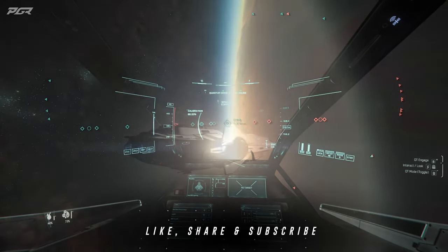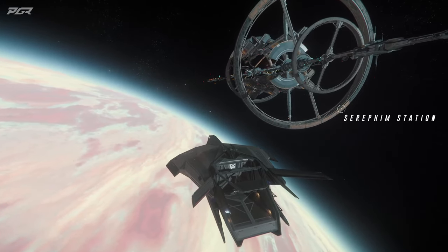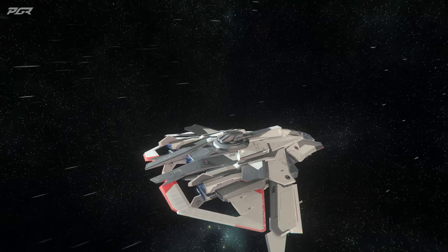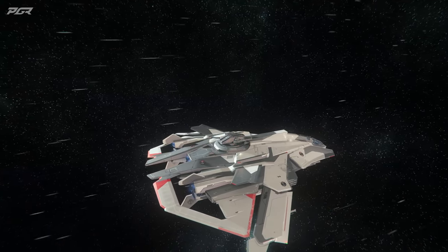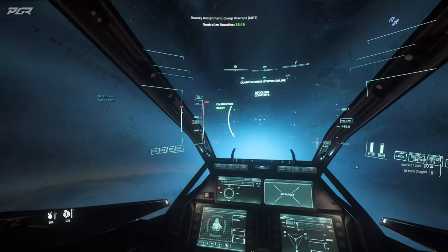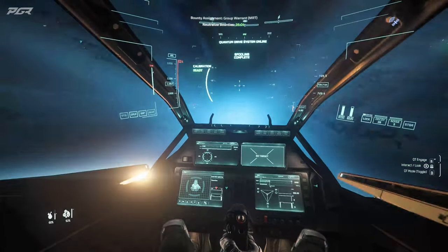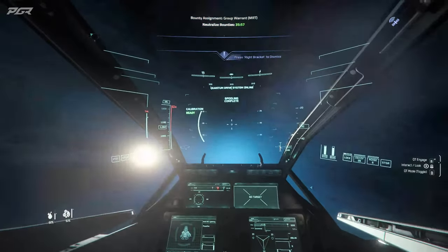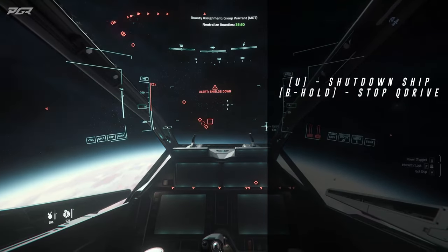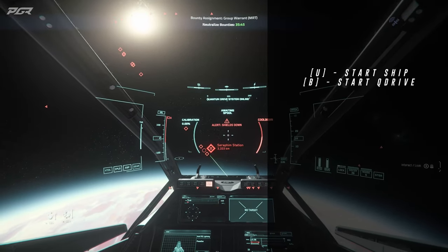But the fastest way to do this is as follows: every orbital station is right above the major landing zone of any given planet. So the fastest way to the orbital station when you're on the opposite side of the planet is to jump to the landing zone like so. Once you reach the place where you have a direct jump to the station, shut down your ship or Q drive, start it again and realign, then jump to the station.